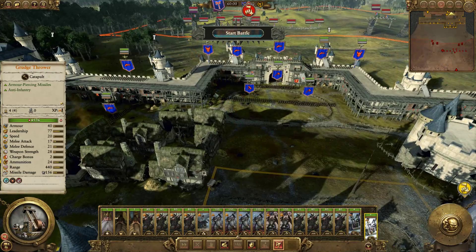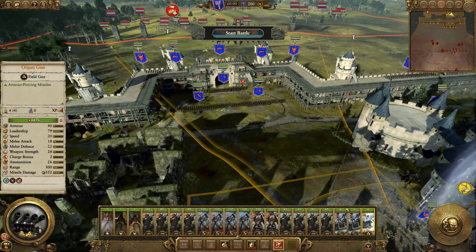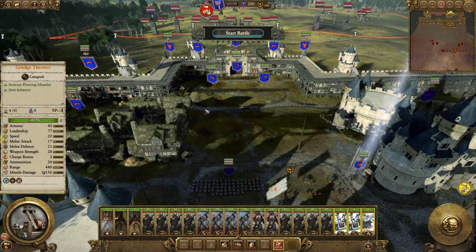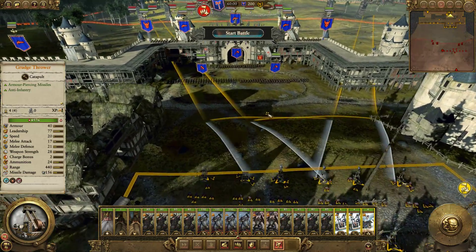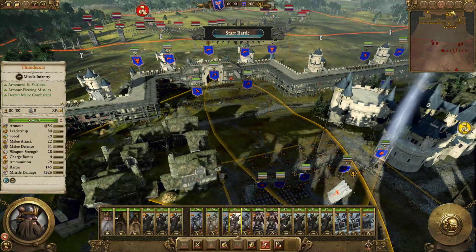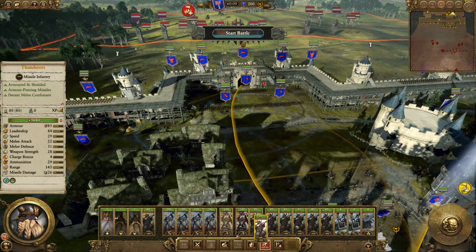It would not be in our advantage to deal with two full stacks with a stack and a bit — this makes the playing field relatively fair, at least initially.